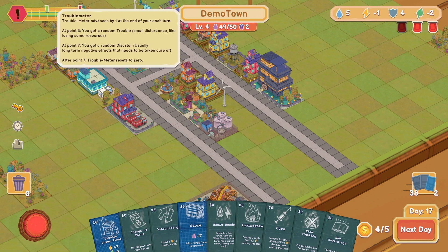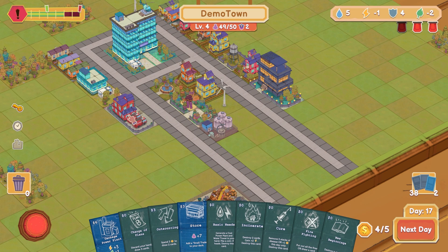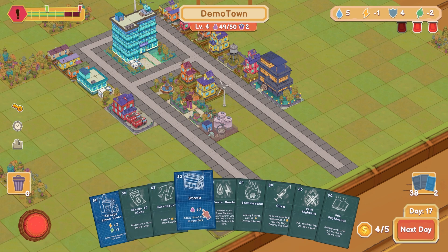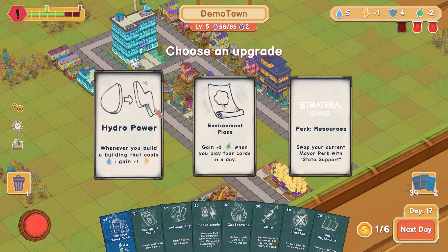We've got to watch out for that trouble meter coming up on us. We've got a lot of different card types here — non-building types. I have no fires. New beginnings: destroy a card. I've got the firefighting building — doesn't that handle fires for me? Store — plus seven population, add a small trade to your deck. Let's put you right next to the junkyard.